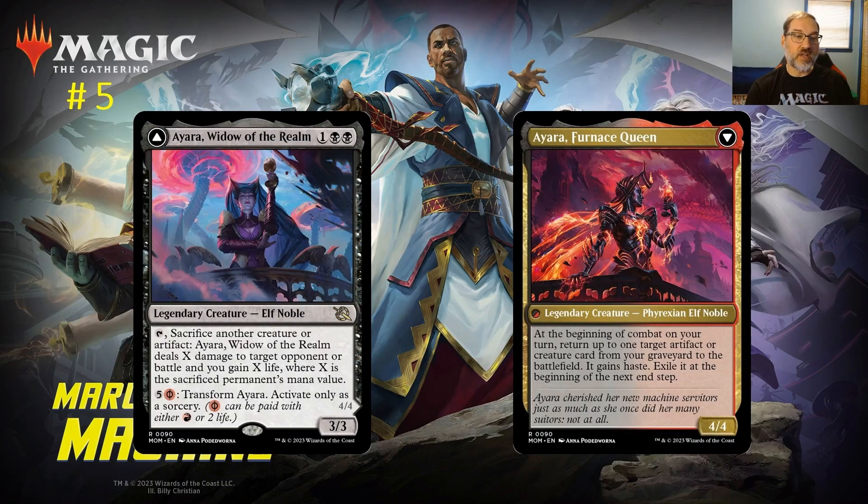At number five: Iara, Widow of the Realm. For one and two black mana you get an Elf Noble that's a 3/3. You can tap Iara and sacrifice another creature or artifact — Iara deals X damage to target opponent or battle and you gain X life, where X is the sacrificed permanent's mana value. We've already got a sacrifice deck in Rakdos colors with the Oni-Cult Anvil, so this ability fits perfectly into that shell.